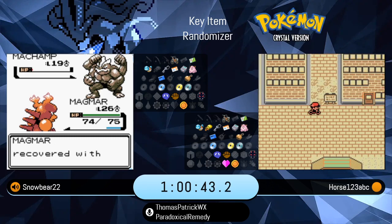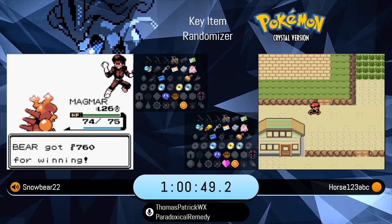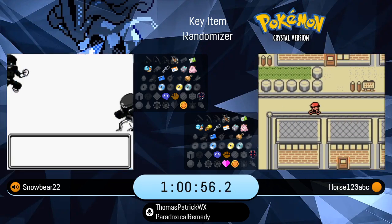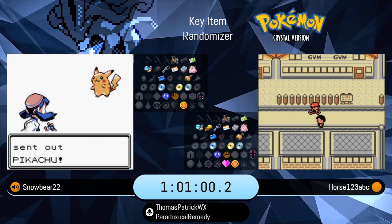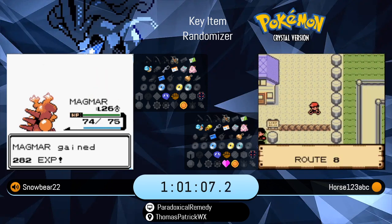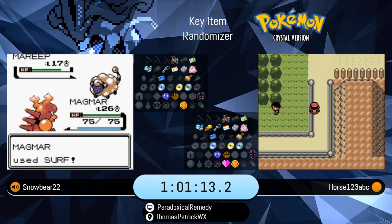Let's see which direction he goes from here. It looks like he might be heading back to Sabrina's gym. Just taking the long way around. He's going to try early Snorlax strats. This strat developed semi-recently. If you have both the Machine Part and access to Surf, regardless of whether you have Cut or Flash, you can go through Rock Tunnel.